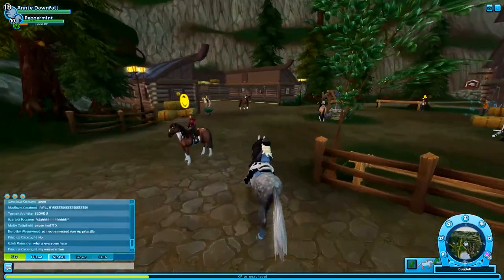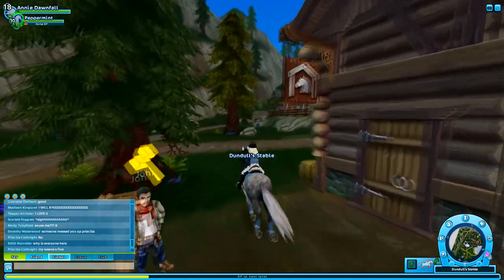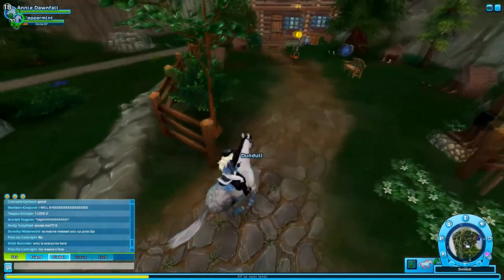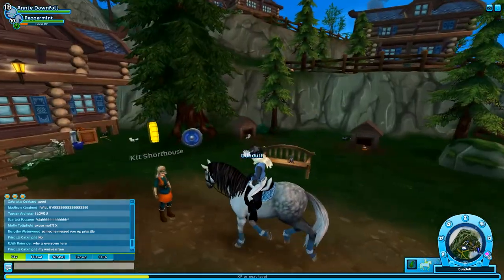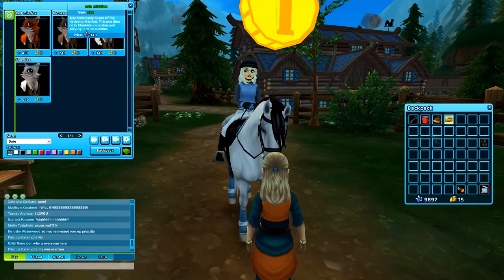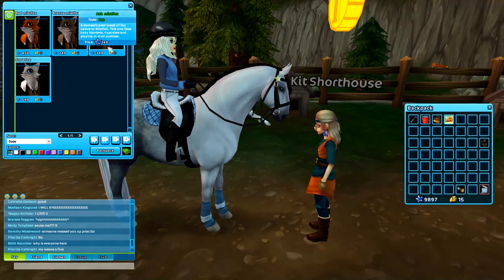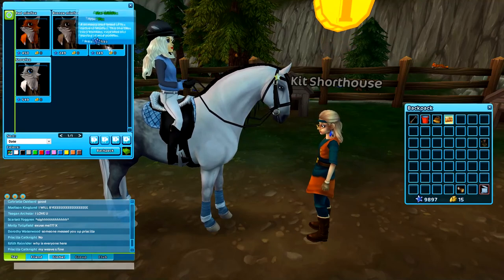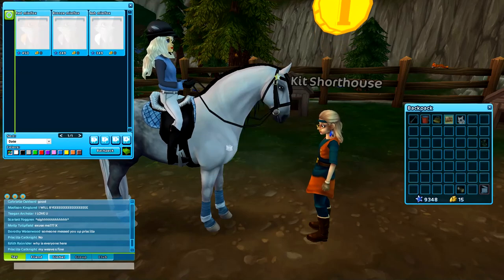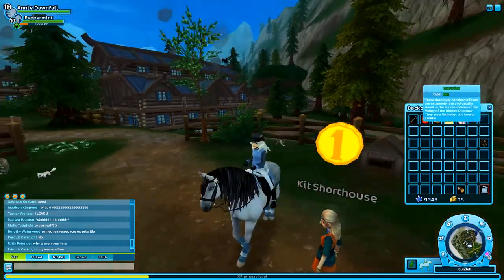So now we are back in Dundal because I wanted to buy a fox — like the little running fox — and I wanted to get it in white. Snow fox — pay with star coins. So I have a snow fox now. What do I do?